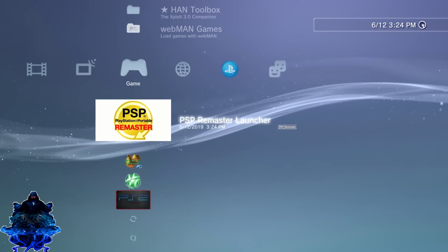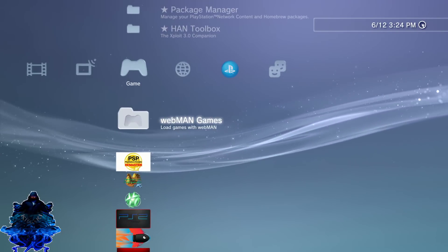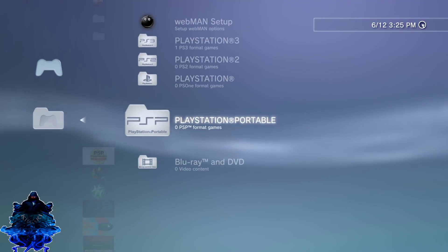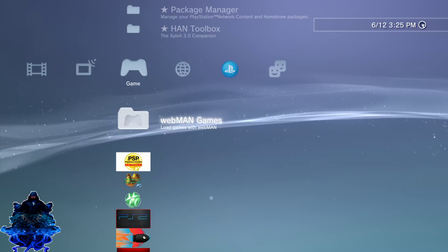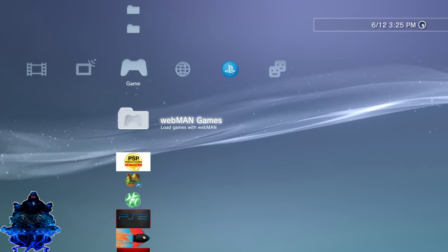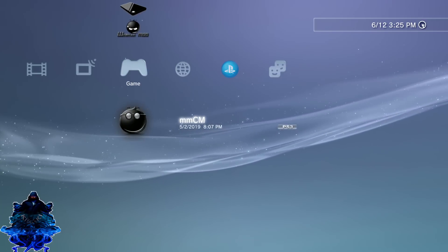Press circle and here we have the PSP Master Launcher right here. If you go inside Webman you will see that there are no PSP games inside Webman. The reason for this is we need to copy the PSP ISO over to our PS3. Webman will also speed up your PS3, so keep that in mind. I would recommend you use Multiman instead. Go ahead and launch your Multiman.